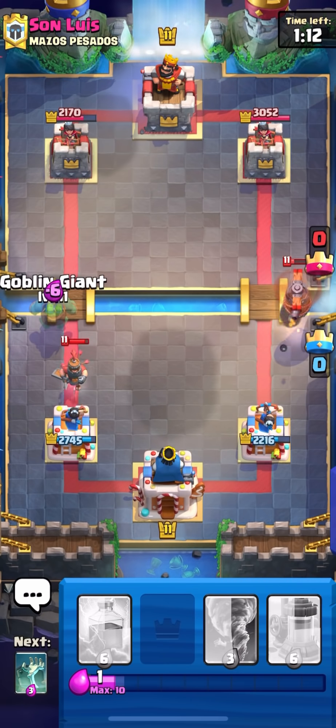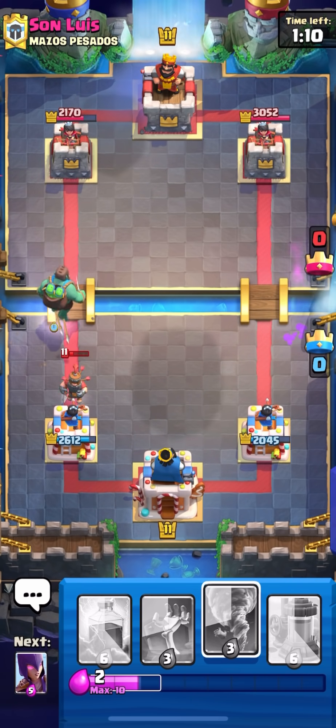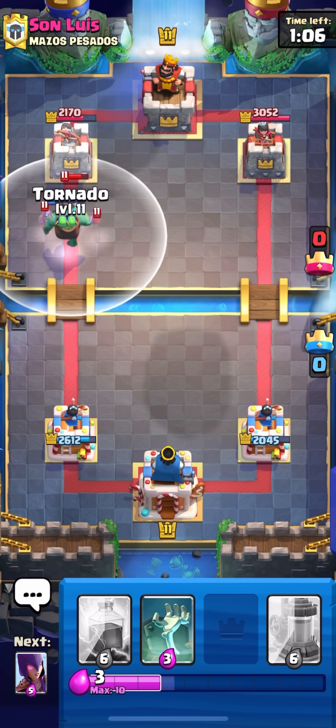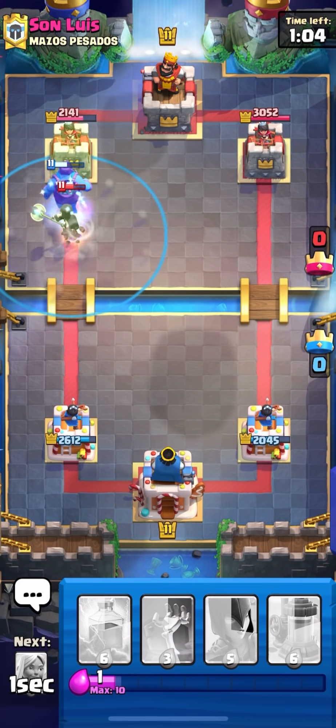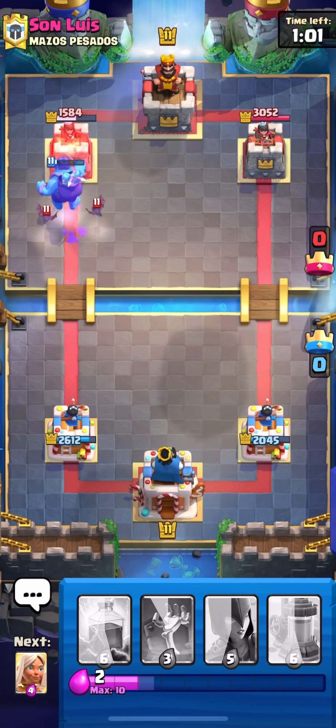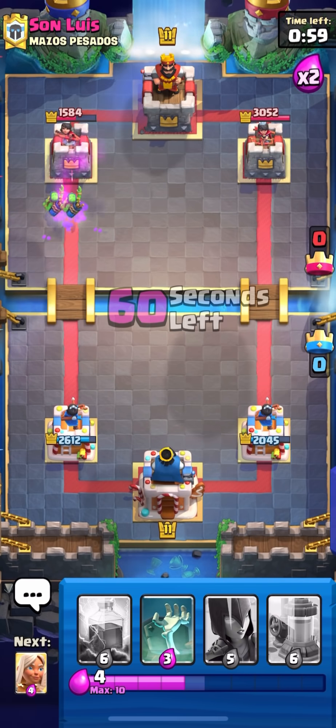I'm going to kill the Flying Machine as well. I'll tank that and then go with a Goblin Giant at the bridge because he has the Night Witch but I don't think he has anything else in hand. I'll have my NATO in cycle for the bats, so we're going NATO now, hopefully dealing as much damage as possible.